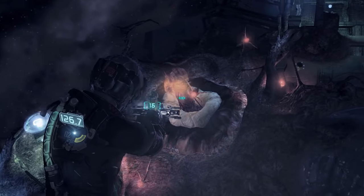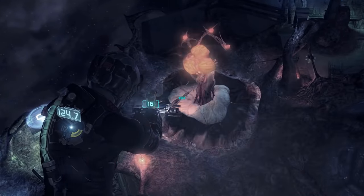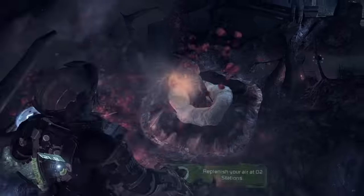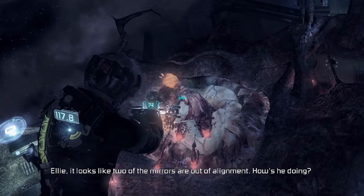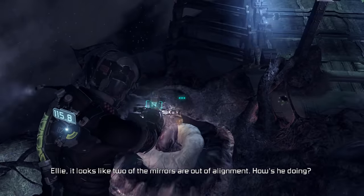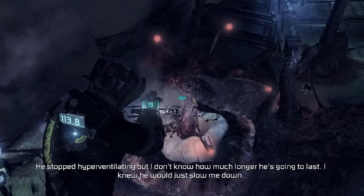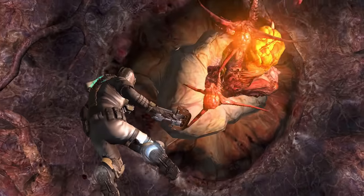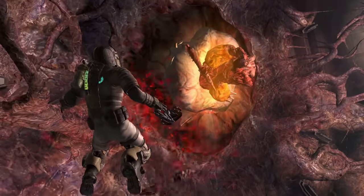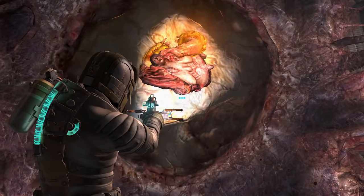Enter the nest necromorph. This creature is usually found in areas without gravity and can sense humans who are non-infected as it opens up and flings homing projectiles. Seemingly, it's not just humans it can sense, but also vehicles as well, making it a much more heavy necromorph in terms of stopping power.